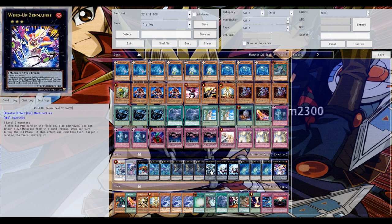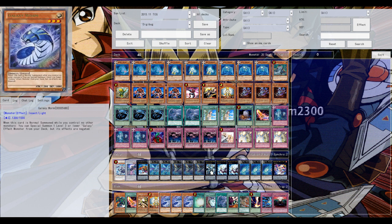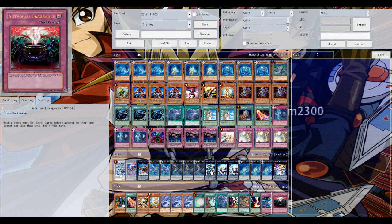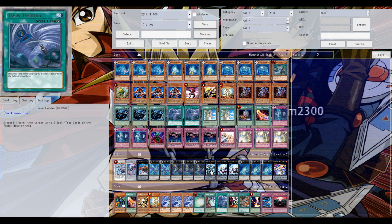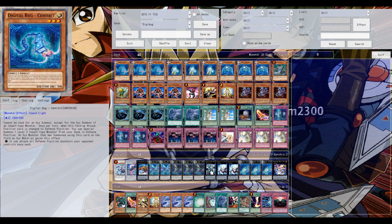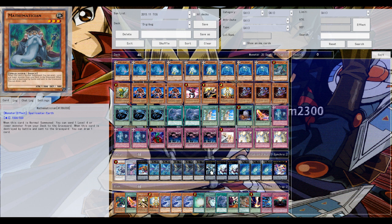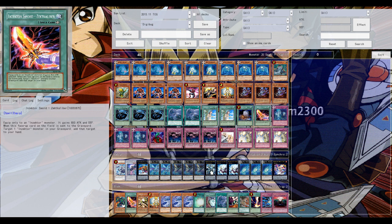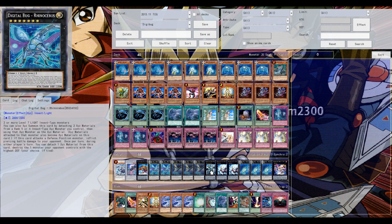But the Digital Bugs — the level 3 light insect-type monsters boosting up those rank 3 exceed plays — the downside is that you can only exceed using them going for exceed insect-type monsters. But nonetheless, those new exceed insect-type monsters are quite good. The level 3 has a breakthrough skill effect and also an enemy controller effect to put the monster in defense position. All those Digibugs have extra effects that when they are attached to a certain exceed monster, that exceed monster will get extra effects. Pretty much everyone knows the cards by now — I'll leave a link in the video description just in case you want to check out the new cards. Let's not waste any more time, let's hop into the first game.